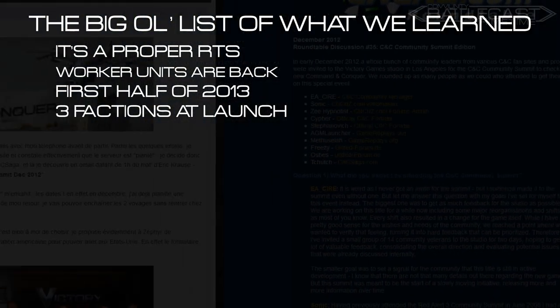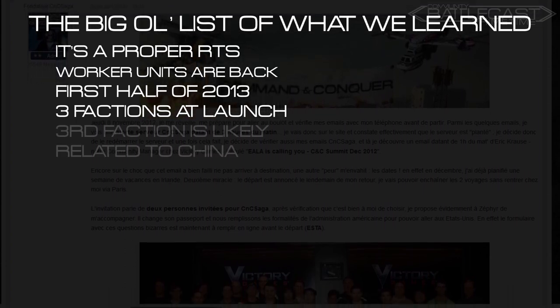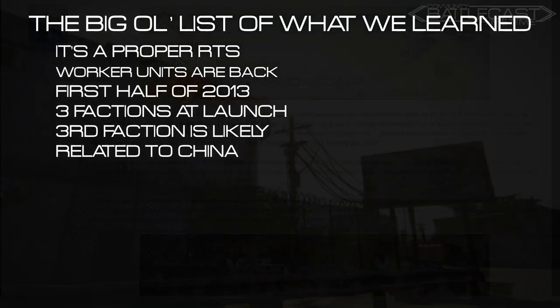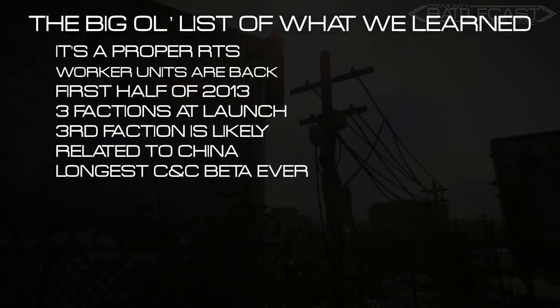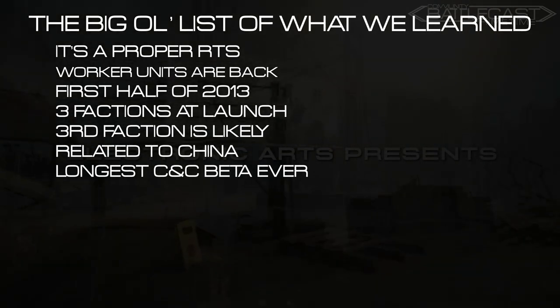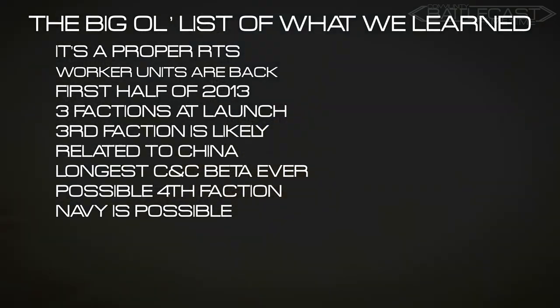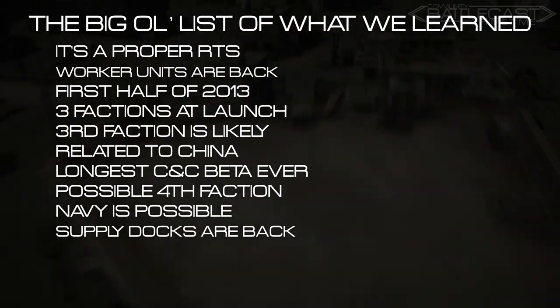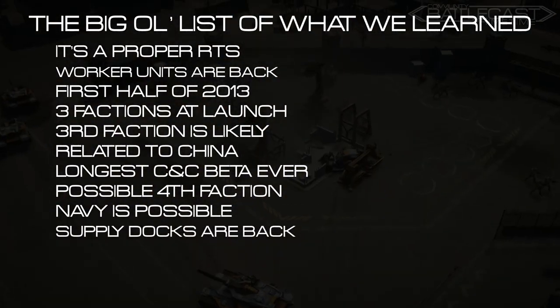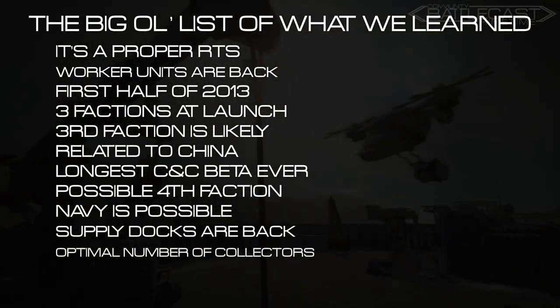The beta will launch in the first half of 2013, if everything goes according to plan. There will be three factions at launch. We don't know if there will be three factions in the beta, but we certainly hope so. The third faction will probably have something to do with China, possibly an Asian Union. The beta will be long and multi-phase, which suggests a closed and open beta. There is the possibility of a fourth faction in the game. Navy has not been confirmed, but it is possible. Resources are similar to Generals, which means supply docks are your primary income. Supplies have an optimal number of collectors per supply pile, just like the previous game.